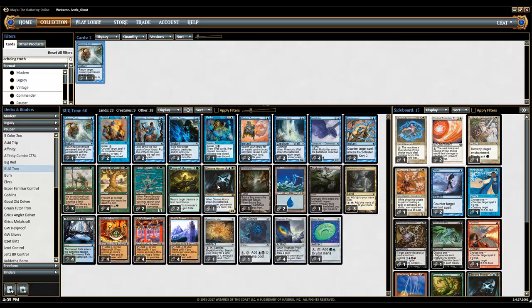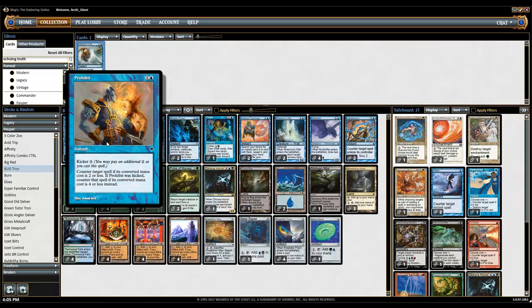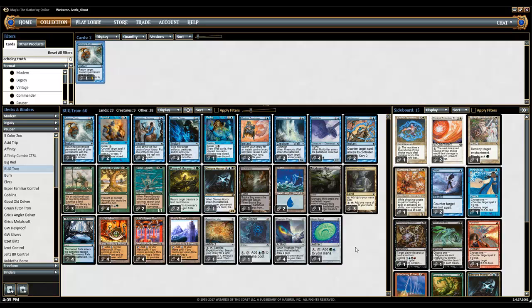Looking at the spells, for countermagic you have Condescend, which I've grown very fond of in the way the Pauper format is now because people are starting to play a few more expensive spells. And Prohibit, which is basically Counterspell in this format but it doesn't cost two blue. I used to play Exclude like Leroy B did, but I've quickly dismissed Exclude in this deck — it's just not needed at all.